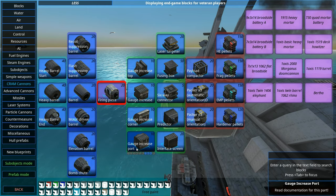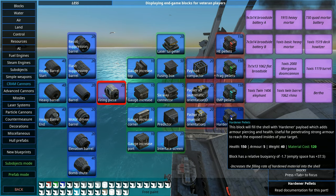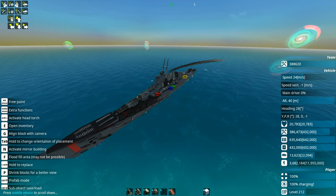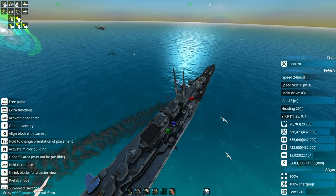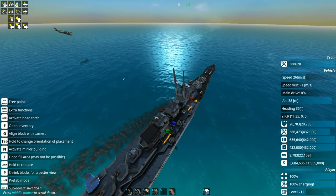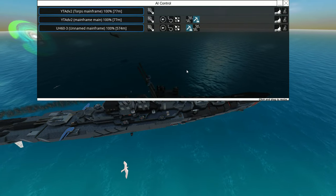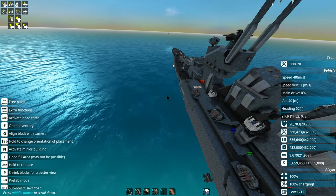A lot of tweaks have gone into this. Hardener pellets now add a hell of a lot of health to the shell itself, so they're going to be much harder if you add a lot of hardener pellets — they'll be a bit more harder to pop from LAMS. Prior to this update we were getting hit by more than half of a barrage from a Crossbones, but now with this patch our LAMS are taking care of all of those shells from the first barrage. The ones on the Crossbones are just pure explosives — they don't have any hardener pellets — so they're very easy to pop.